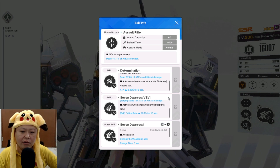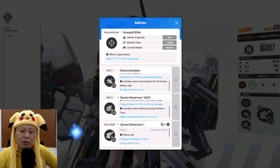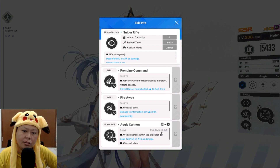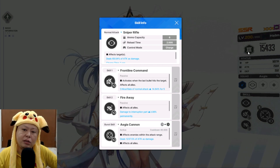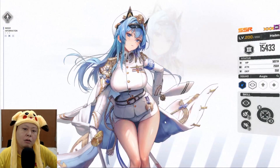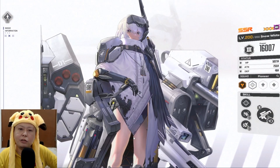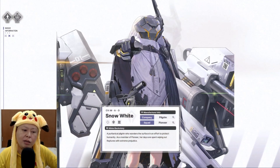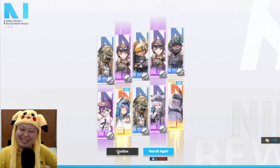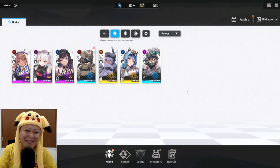Attack boost on self, critical rate — what is this? It changes the weapon in use and has a charge time. The burst cooldown is 40 seconds. Helm's burst cooldown is also 40 seconds, so you have to bring two number-three characters if you want to use Helm. If you only bring one Helm as your number-three, your full burst combo will be quite messy. This one is also number three — suddenly I got two number-three attackers! Finally I can get rid of my Rapi.